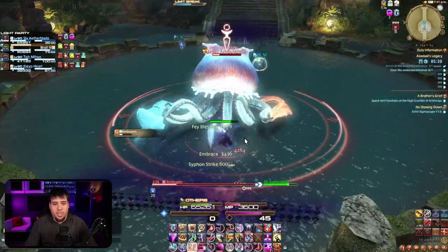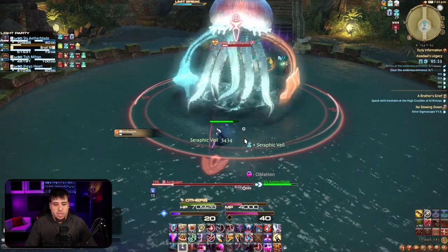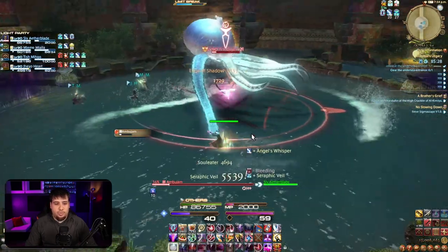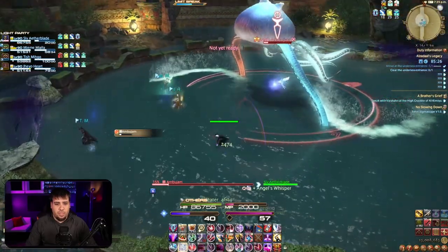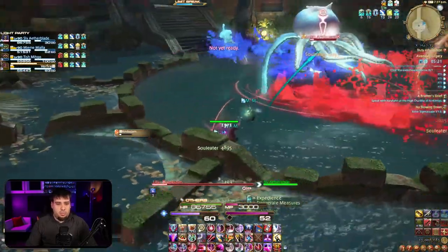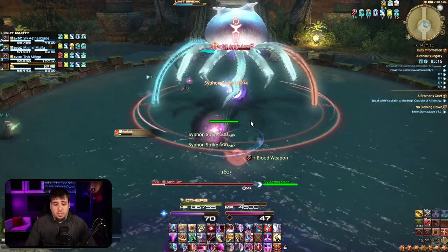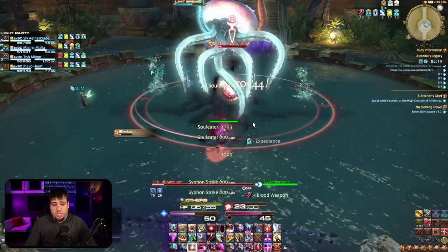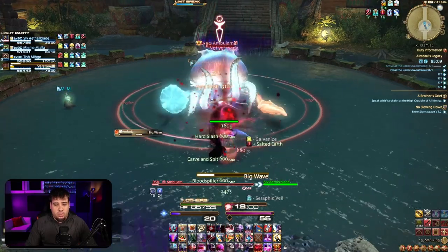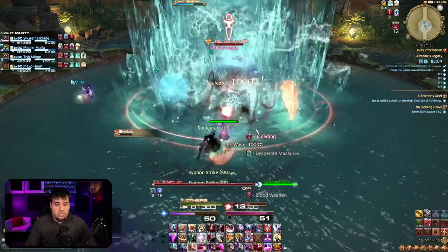Another big wave — that was our AoE with the bleed on it. Doing another tentacle dig here with both tentacles, so we're going to watch where these sort of twirl around the room. Overall, pretty simple. Basically just has three little mechanics. Nothing overly complicated — just make sure that you are aware of where things are in the room, and you're pretty much good to go on this boss.